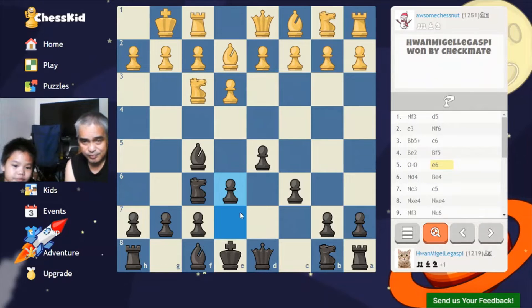I pushed my E pawn up and I don't know why I pushed only one step. It's not defended on E5 — the knight will take it if you push it to E5, then it goes there while capturing a piece.